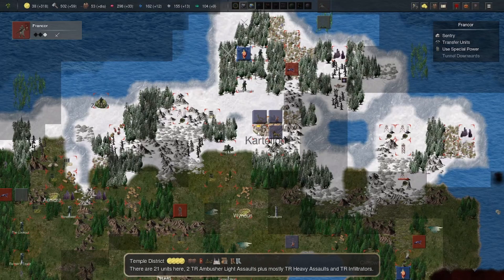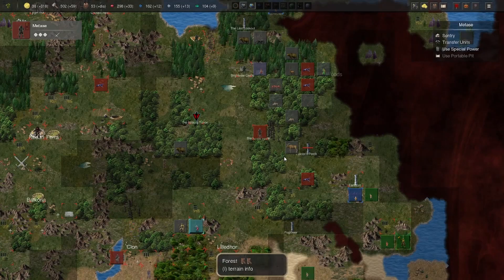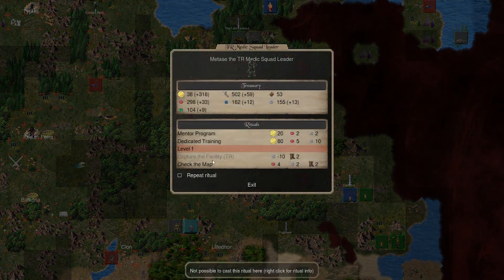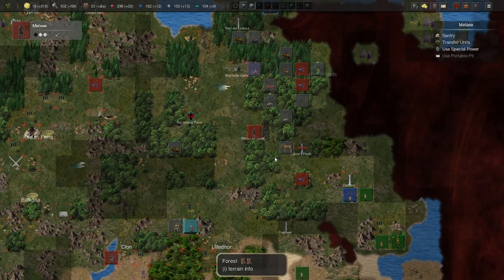I think we should be able to go after the slums with this many units — yeah, we should be able to do that. We have this guy too. Can you do something for me? That's fine — stay there for now.